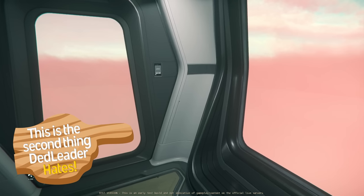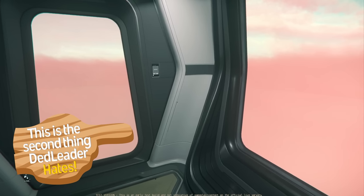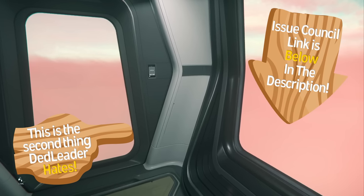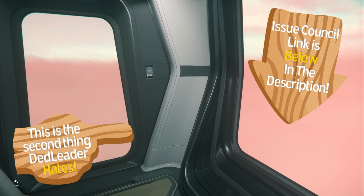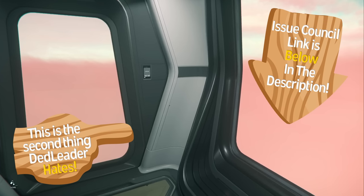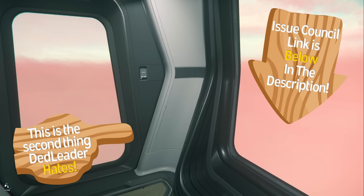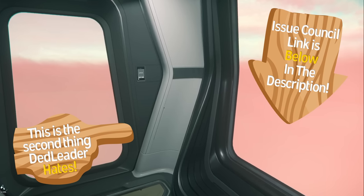This is the second thing that drives me crazy: these doors to the bridge and to the head upstairs — just see-through portals to nothingness. It's the second thing ruined on the 400R, seemingly just for stupid reasons. I've left the link to the issue council down below, so if this also annoys you and you've got some time, please also report that as well. Hopefully we can get it fixed before it goes live. It just spoils such a pretty ship otherwise.